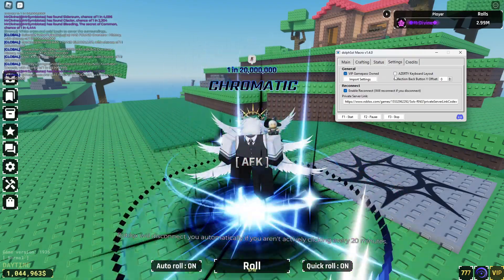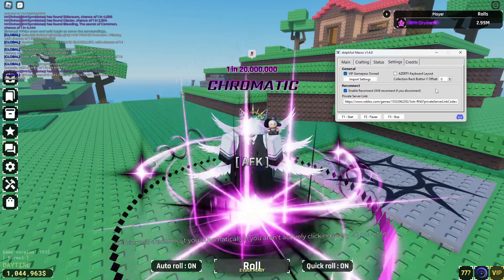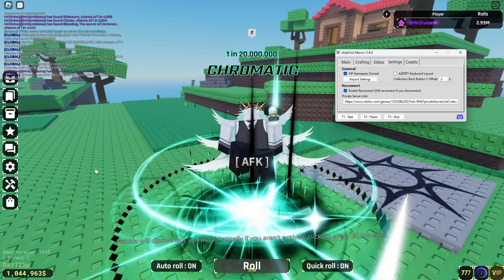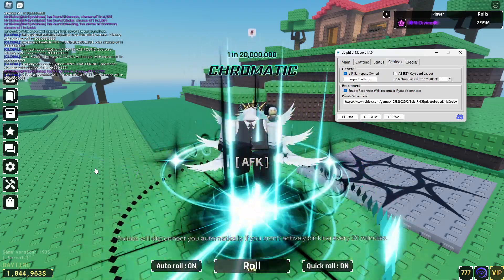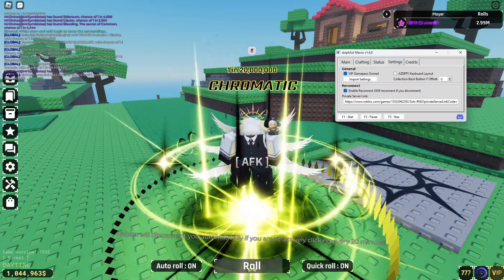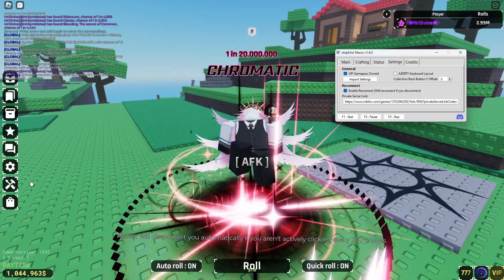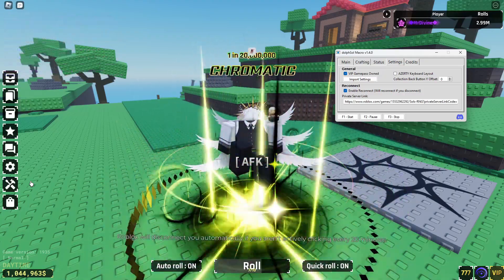There's an AZERTY keyboard layout option if you have that type of keyboard. Now here's the private server link — for it to work, when you generate your private server code, enter it in your browser, let it load, go back into the game, then go back to the browser and copy that link.